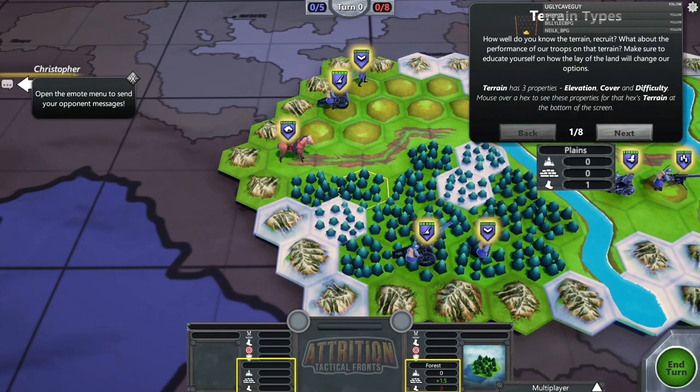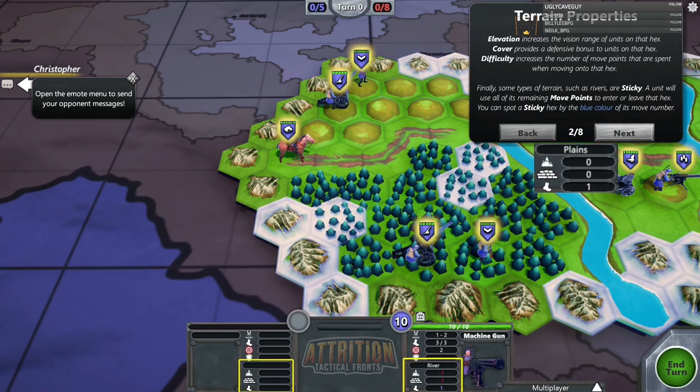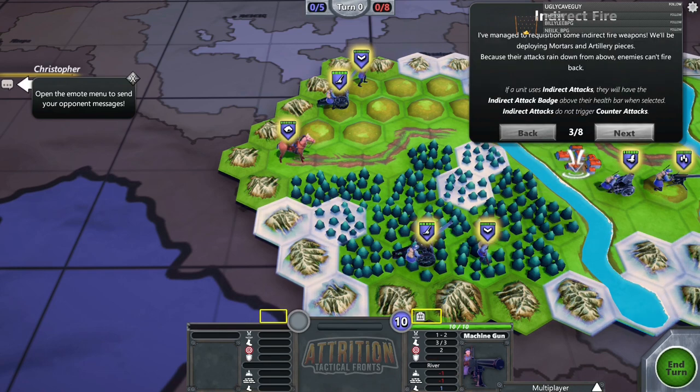Trees just give you extra cover and difficulty. Elevation increases vision range of units on that hex; cover provides a defensive bonus; difficulty increases the move points spent moving onto that hex — so you really don't want difficult terrain, but the cover and elevation bonuses are nice. Finally, some terrain types like rivers are 'sticky' — a unit will use all its remaining move points to enter or leave that hex. You can spot a sticky hex by the blue color of its movement indicator.